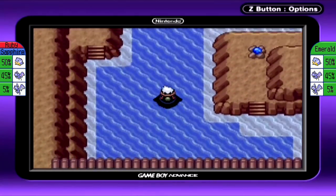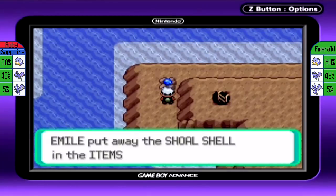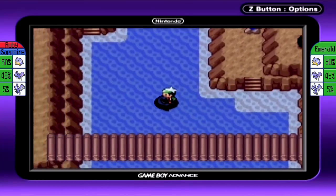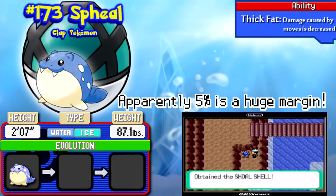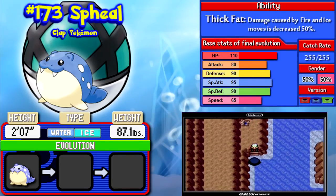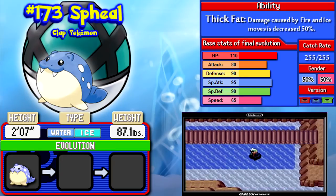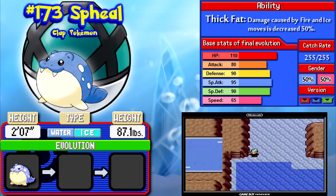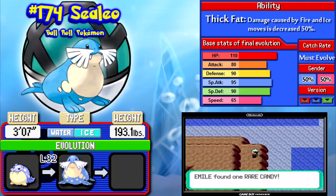Here in Shoal Cave, there is one new Pokemon we can find. But first, here we have a Shoal Shell — there are four of these located here and we want to get all four. Anyway, the one new Pokemon we can find here is Spheal, which is the most common Pokemon here by far. This is a Water-Ice type, which has decent type coverage. Ice isn't a bad offensive type, but defensively it's not great because it's weak to a lot of things.